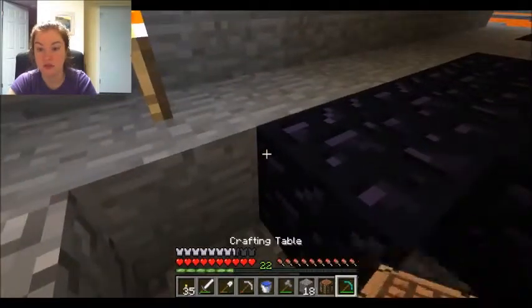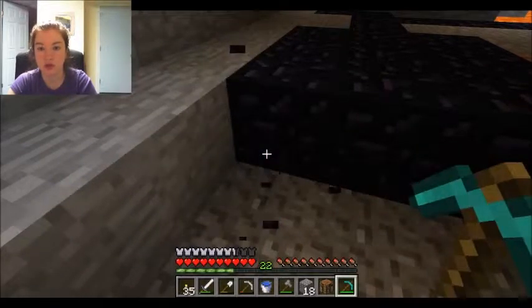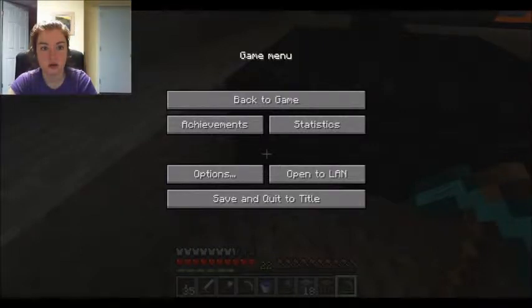We don't need to mine gravel with a diamond pickaxe, for crying out loud. So we'll grab some. I don't know how many I need for an enchantment table — I will look. So for those of you who want the wiki page, it is minecraft.gamepedia.com, and then if you want all the crafting recipes, go slash crafting. I've never actually built an enchantment table, I don't think.